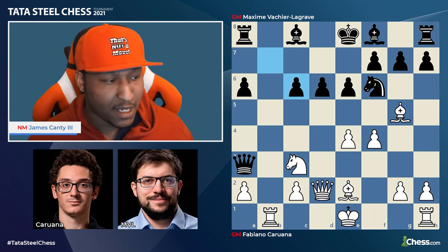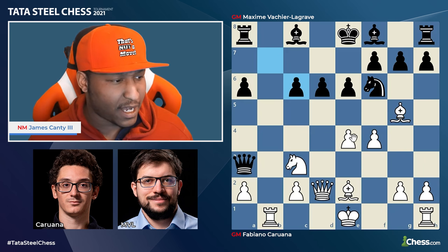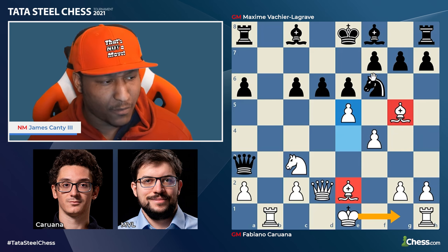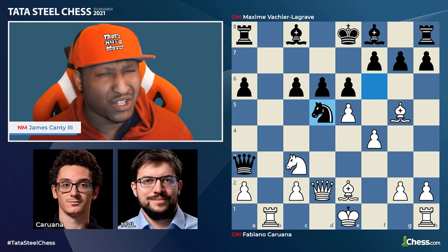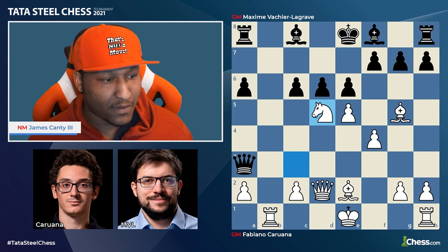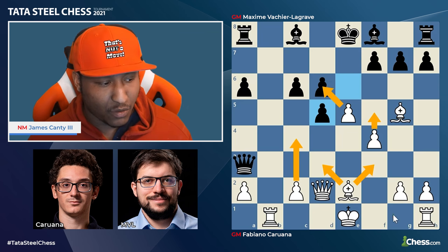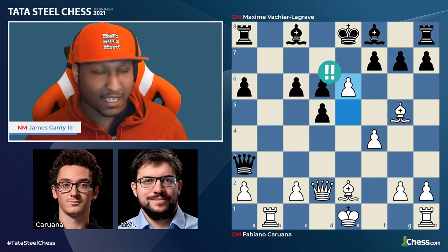Fabiano actually captures on c6, and then it's time to break things open. The queen is out, black only has a knight developed, and white is threatening and preparing to castle. He plays e5 — just break it open! Open lines and diagonals for the bishops and the open rook file. MVL makes a smart choice though: knight takes d5, e takes d5, trading first before White can open everything.